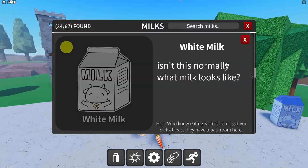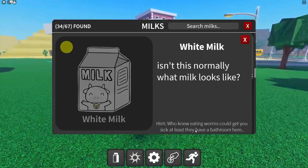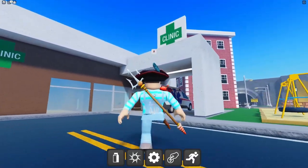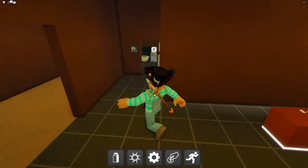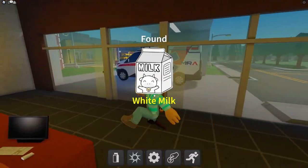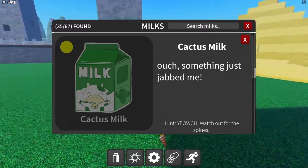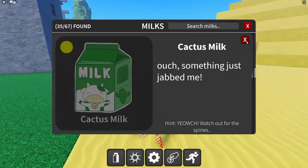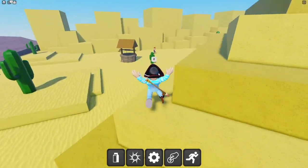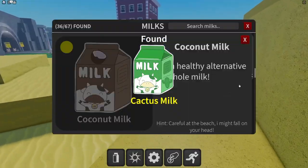Now the white poop milk. The hint mentions 'sick and a bathroom' — the clinic and the restroom. Found the milk! Next up is cactus milk — 'watch out for the spine.' Boom, got the cactus milk!